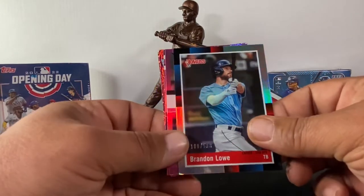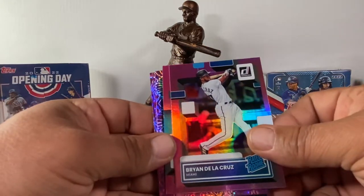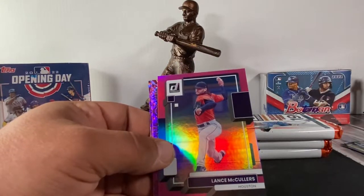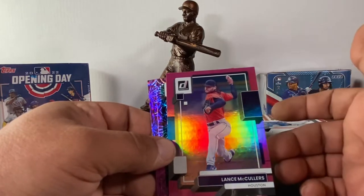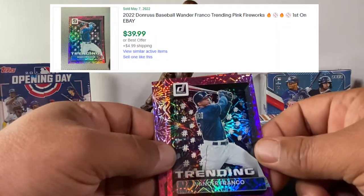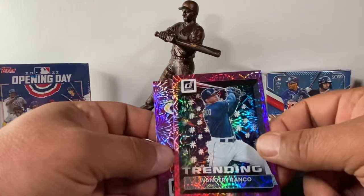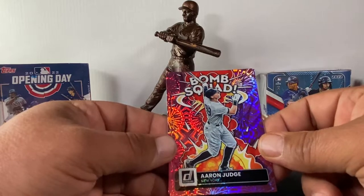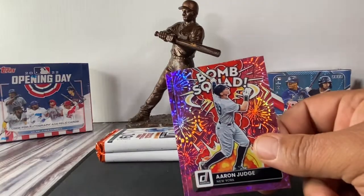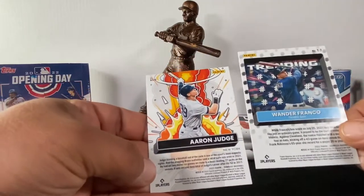Brian De La Cruz rated rookie — pretty sweet, but the bottom corner was dinged. Oh, that's one of the pink ones — megabox exclusive hollow pinks. McCullers. We got a trending Wander Franco — that's the fireworks one, nice! And then a Bomb Squad Aaron Judge. I think the Bomb Squads are like case hits or something.